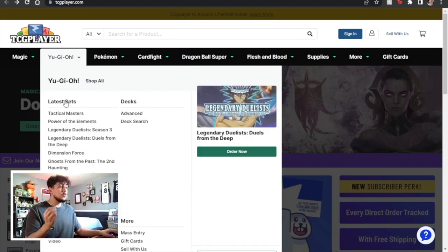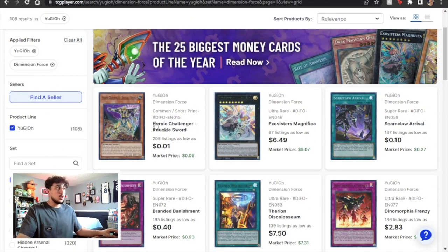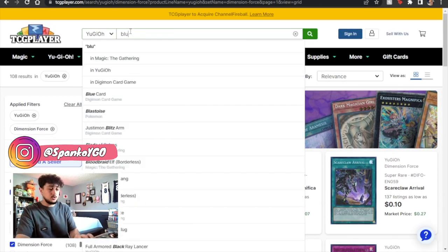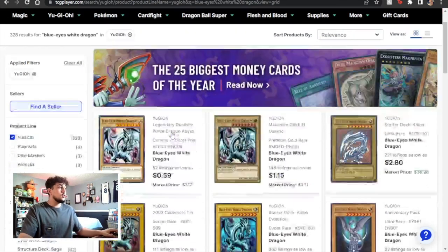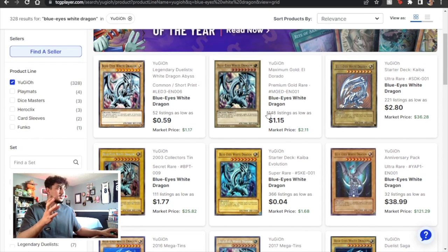You have to search by name, but the really nice thing is when you do search up the name it shows the card code right there — for example, DIFO-EN015. So you can't search this code directly, but if you search a card name like Blue Eyes, which has a ton of printings, and you want to find specifically the one you have, don't just go by the artwork since multiple cards can share the same artwork. You want to go by the code. So if you have the Maximum Gold one — the MGED — that's where you're going to be looking.